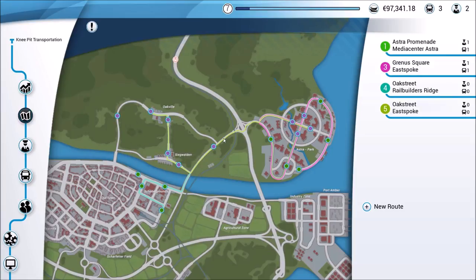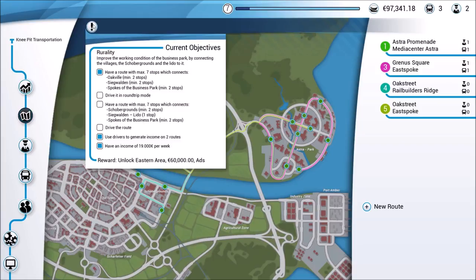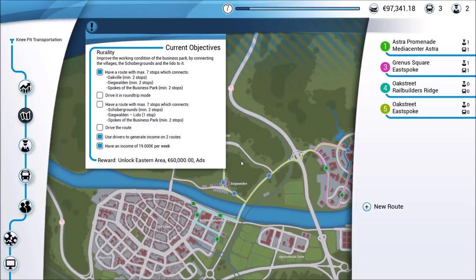Now that we've started to stretch it out a little bit, and as we can tell from our current objectives, what they really want us to do is start spreading out and hit a few stops over here, a few stops down here, and then a few stops in the newer area up in here.